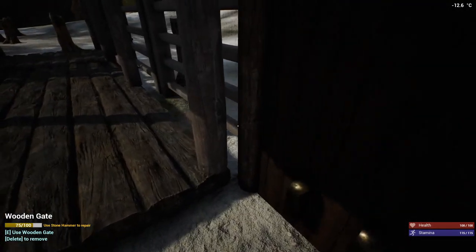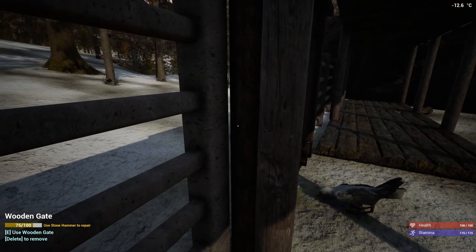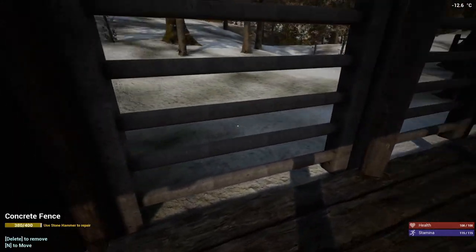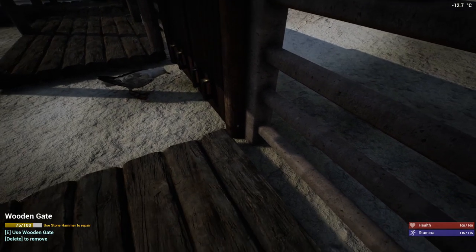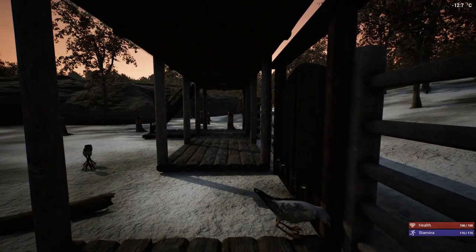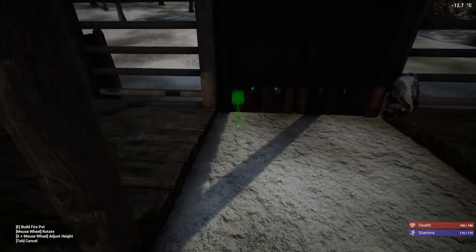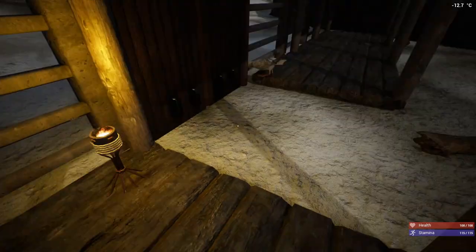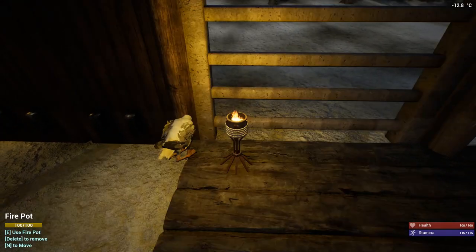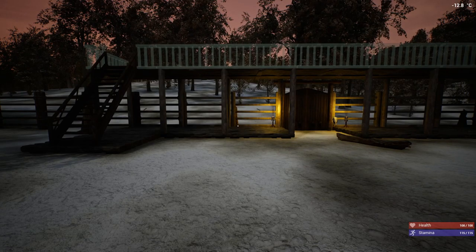I can't push this any further because it'll have collision problems. The only way to fix it is to put the gate on the outside — this is as close as I can get the gate to the fence before it's a collision problem. It's too bad we can't move this out just a little bit. Now that I've got this one done, we're going to have to put some more up top. We're probably going to need to put some lanterns on this — some oil lanterns.